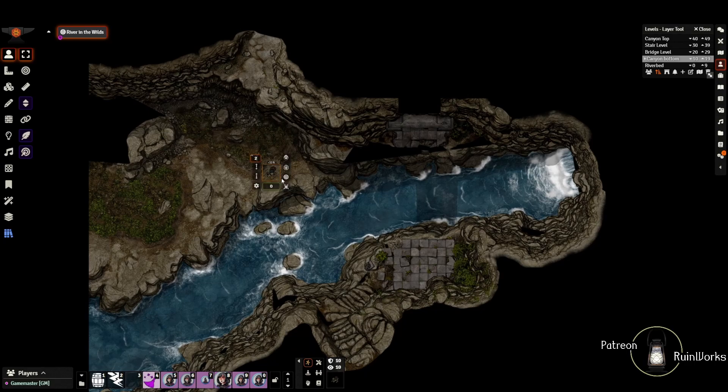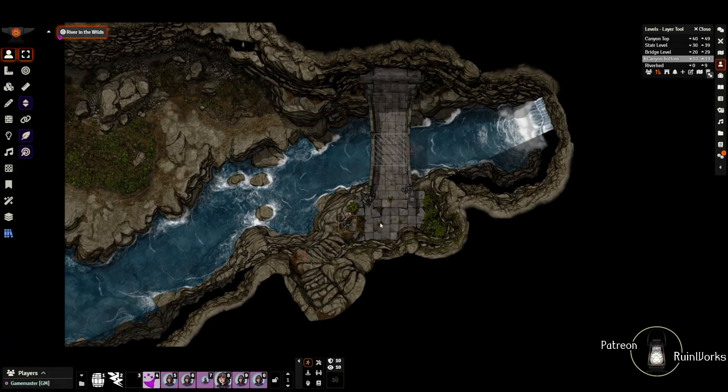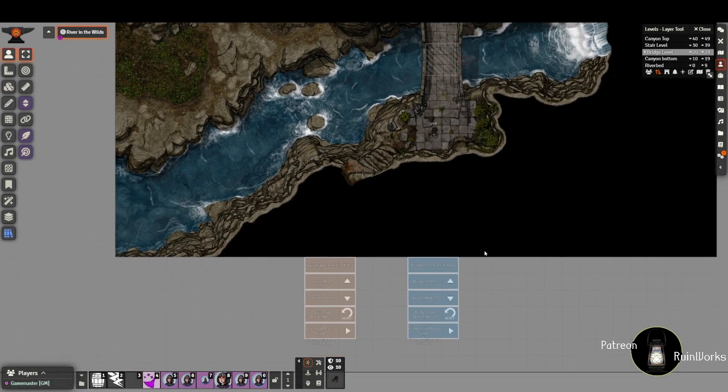If we put ourselves up to level 20, this is where most of the action occurs. With our token on the bridge you can see there's a hashed tile on the bridge as well as on the stairs - those indicate two traps. These traps are controlled using control panels in the bottom margin. We have our stair trap controls in orange and our bridge controls in blue.